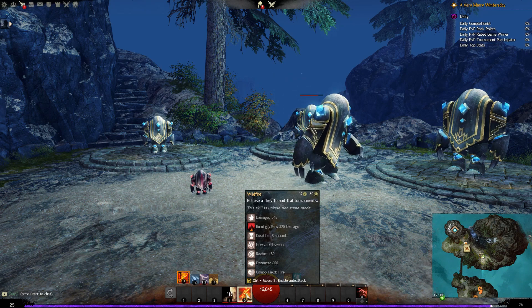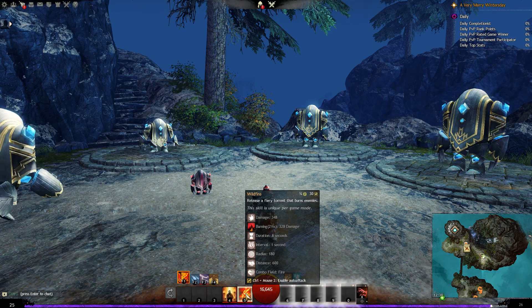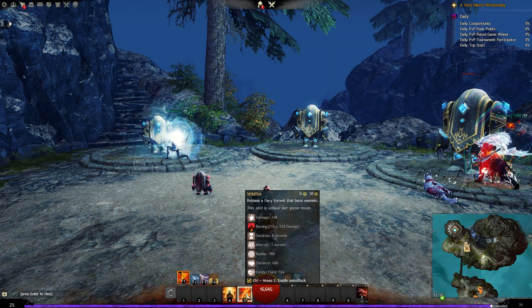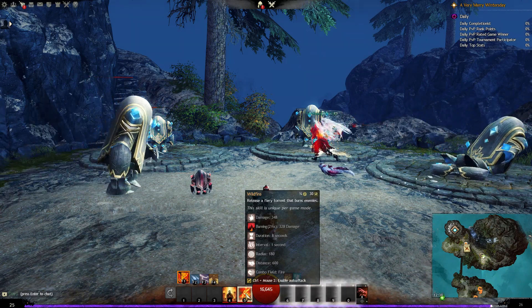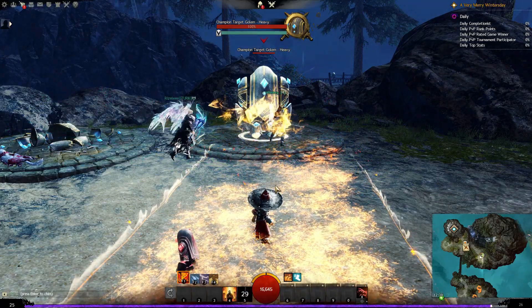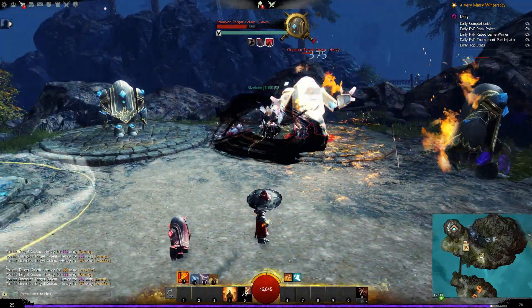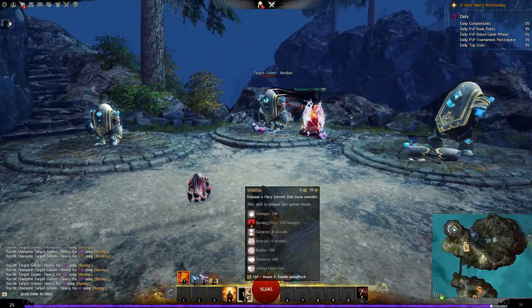Our number five skill is Wildfire, which has a 30 second cooldown. It releases a fiery torrent that burns enemies in a radius of 180, with a distance of 600. It lasts for eight seconds, dealing damage and burning every one second. It spreads out quite far — pretty much any enemies near you and going in that direction are all going to be set on fire, doing damage every second. Really cool.